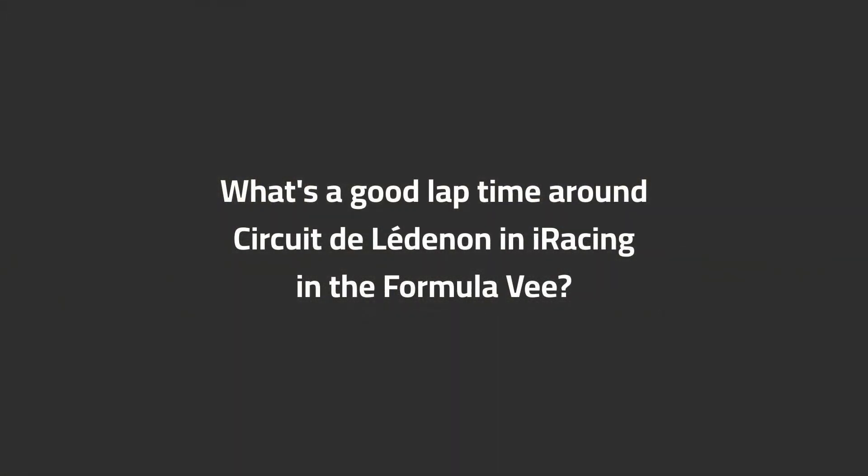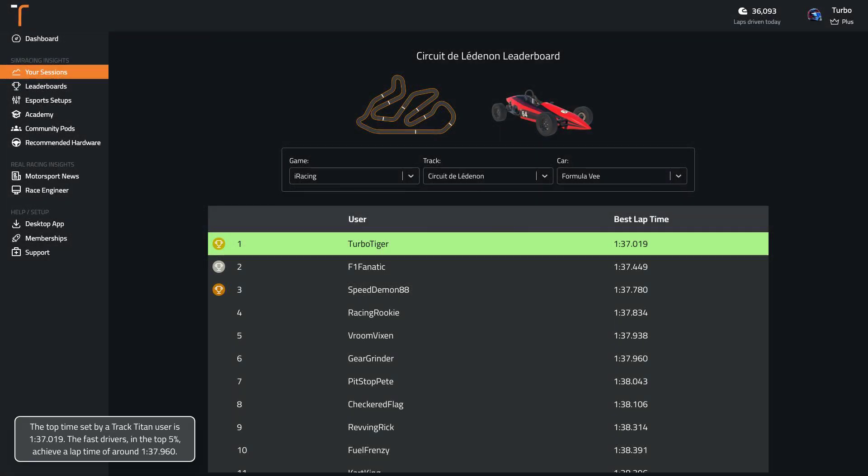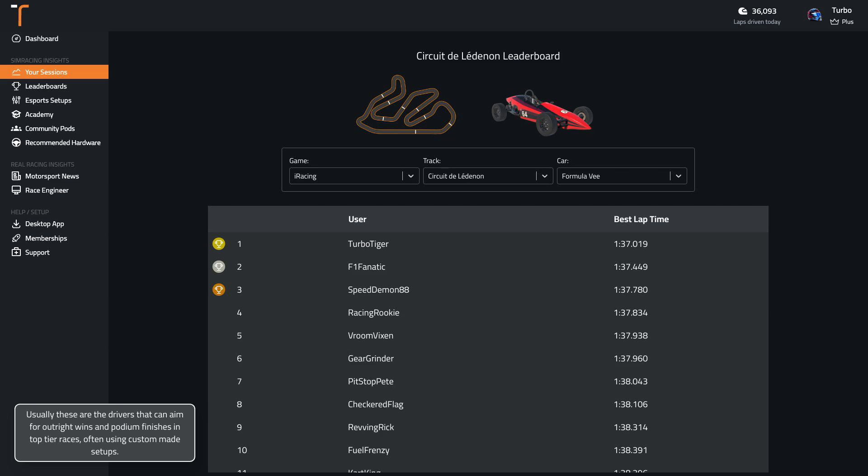What's a good lap time around Circuit de Ledenon in iRacing in the Formula V? The top time set by a TrackTitan user is 137.0. The fast drivers in the top 5% achieve a lap time of around 137.10. Usually these are the drivers that can aim for outright wins and podium finishes in top tier races, often using custom made setups.